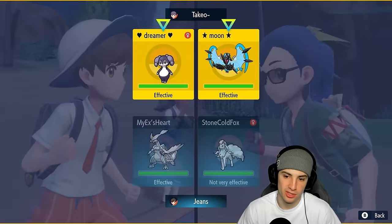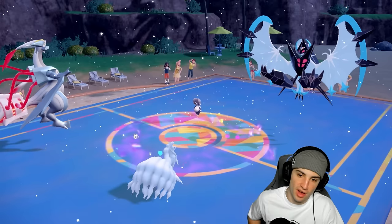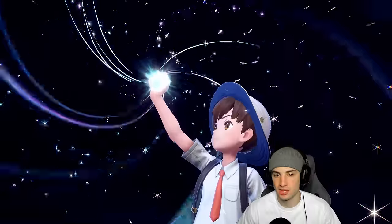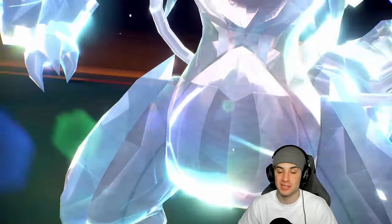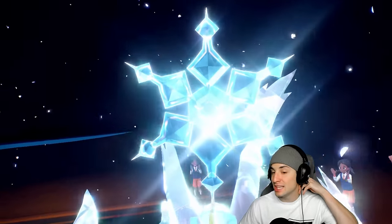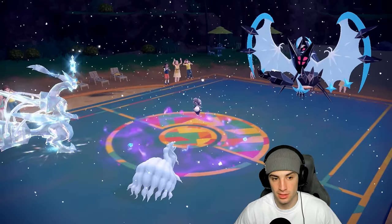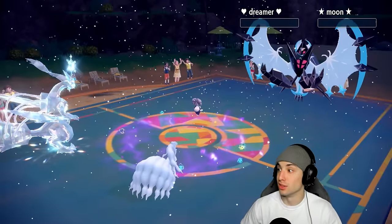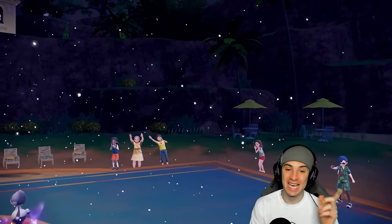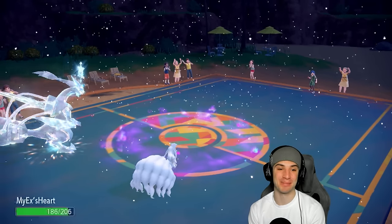I'm going Helping Hand Tera Blizzard — I don't care if they use Follow Me. Going for big damage: Kyurem's 242 Special Attack boosted by Tera, Helping Hand, Life Orb, and STAB — this thing is not playing around. Kyurem is going to be super powerful here. Helping Hand comes out, Blizzard flies, and I feel like this dude's going to turn off his console. Kyurem with the snow buff is an absolute problem.